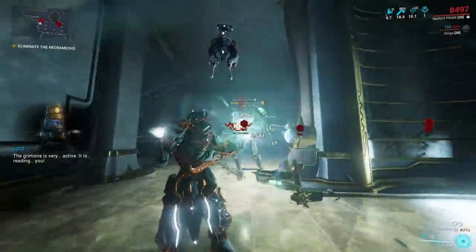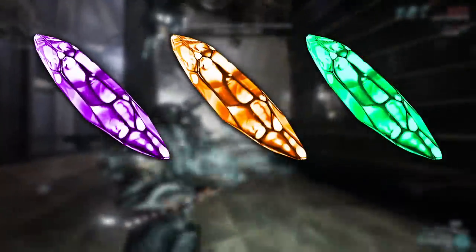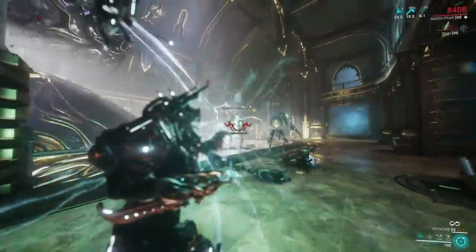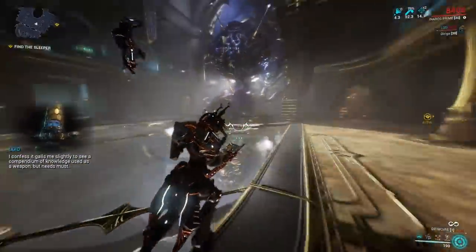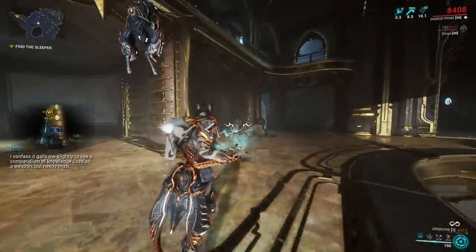With the Whispers in the Wall update, we got three brand new types of Archon shards: the Violet, Topaz, and Emerald Archon shards — or as I like to call them, Purple, Orange, and Green. While the effects these Archon shards provide are very individual, there is one option that all three have in common, so let's take a look at that first.